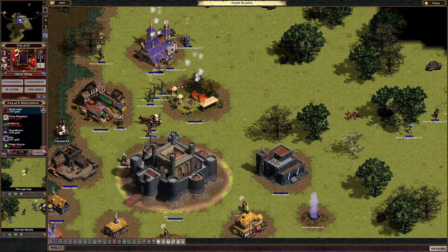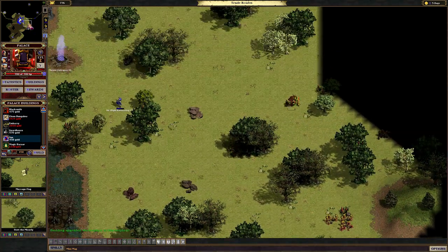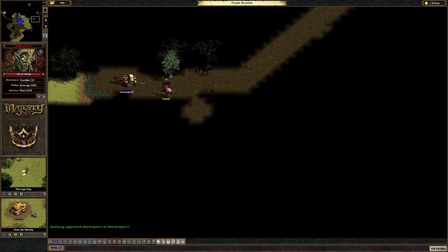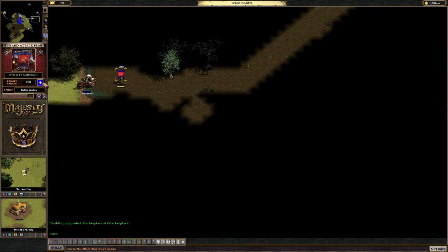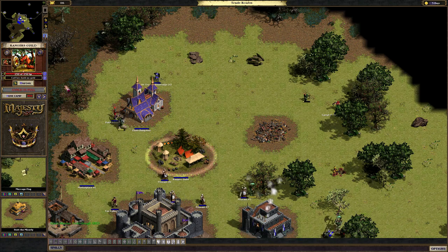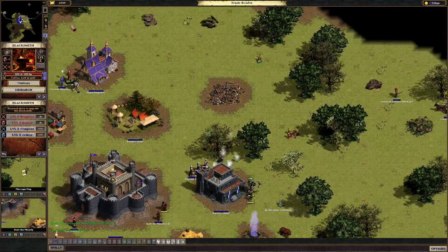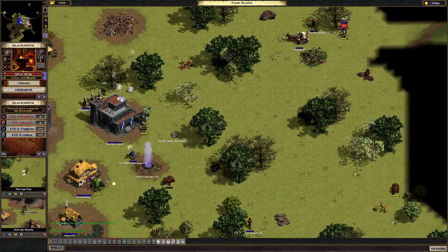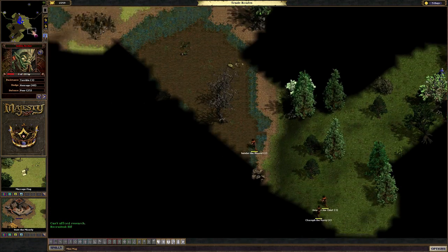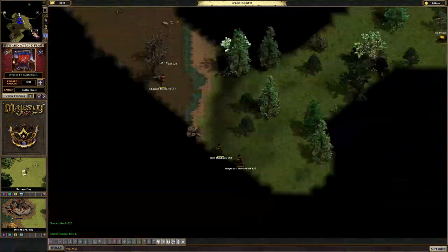Bandit group - we'll see what we do about you guys. There we go, this abandoned castle, which of course is not truly abandoned. Someone please kill this guy here. And there's another champion here but that's okay. And let's see whether we can get someone to destroy this goblin hovel here because I really want that dead.